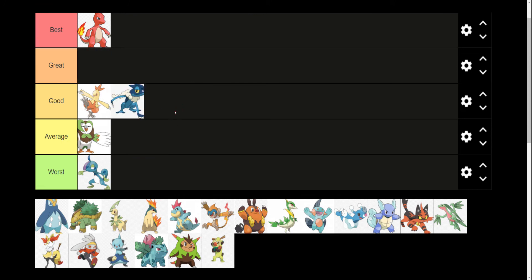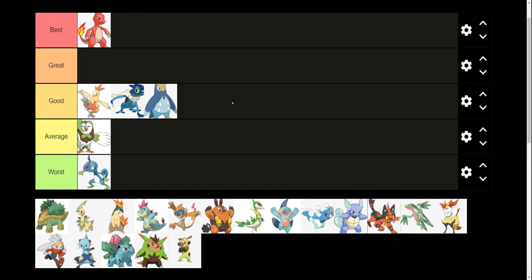The middle evolution of Greninja — Frogadier — I think is a good design. It gets kind of a darker color, and I guess Greninja also has that coloring. It's a good design, not terrible or anything, but I think it's just good. Same thing with Prinplup — I think it's just a good design, a nice bridge between Piplup and Empoleon.